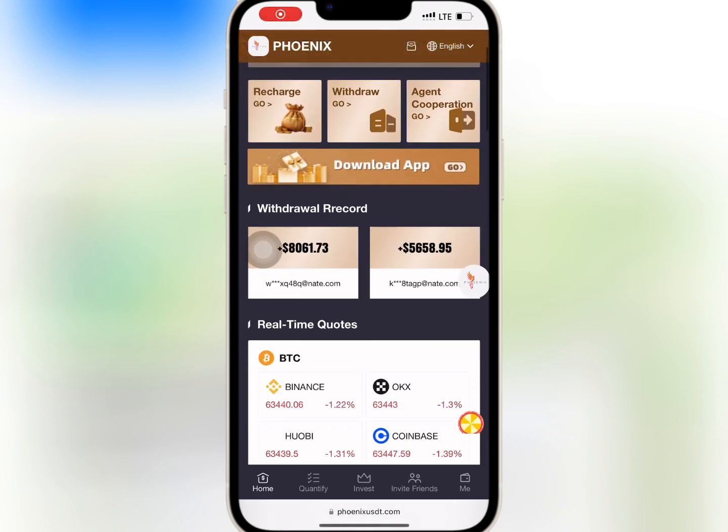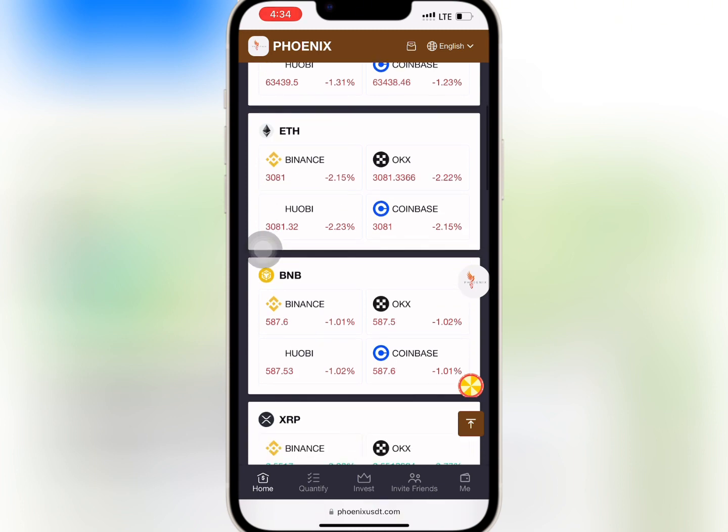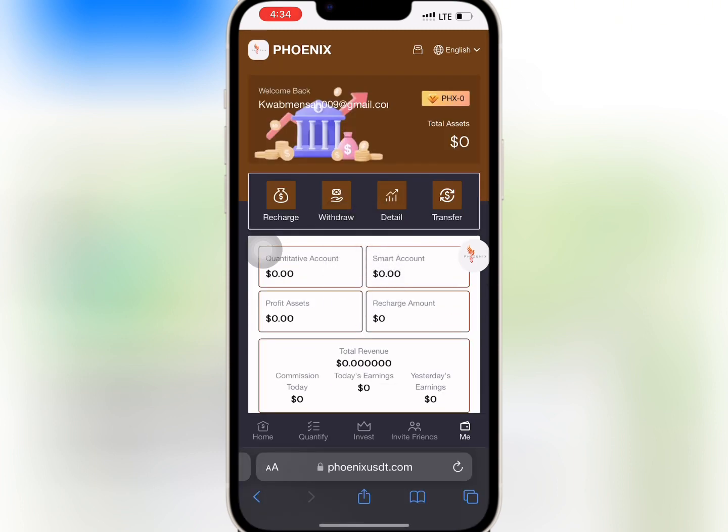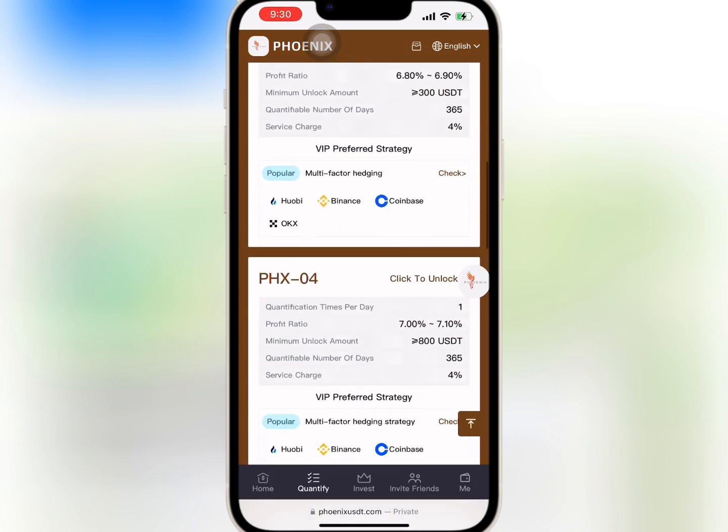After registering a successful account, you will find the recharge, withdrawal, team, and agent corporation on the home page. When you scroll down you will see the withdrawal records. If you go to Mine, you can see your account balance, your VIP level, and your total revenue.